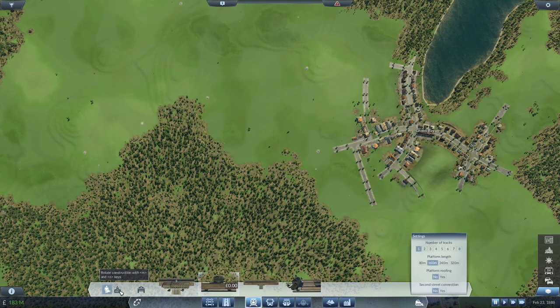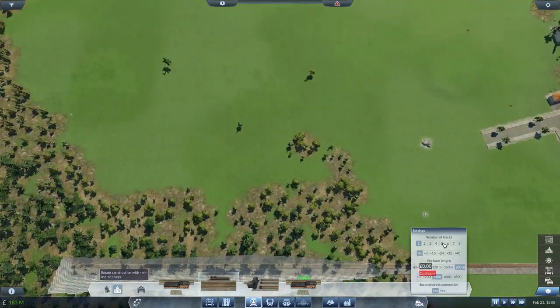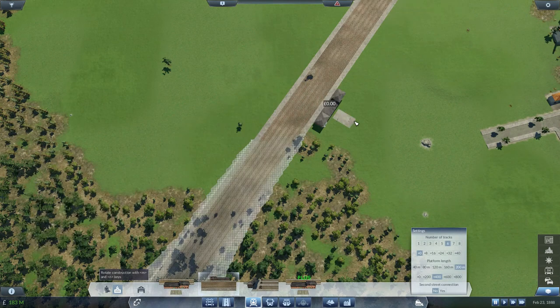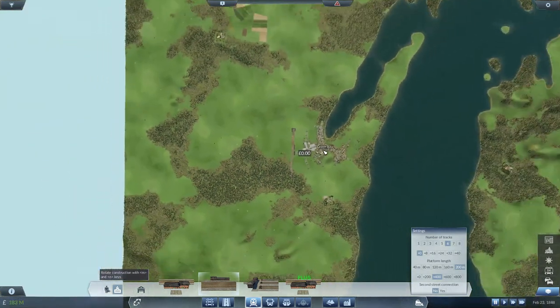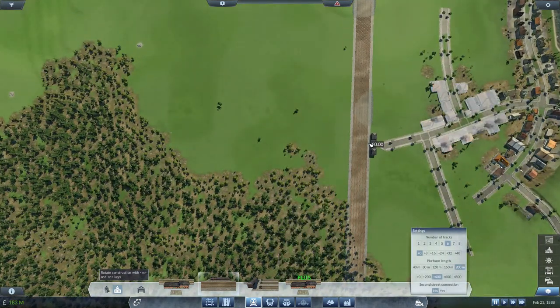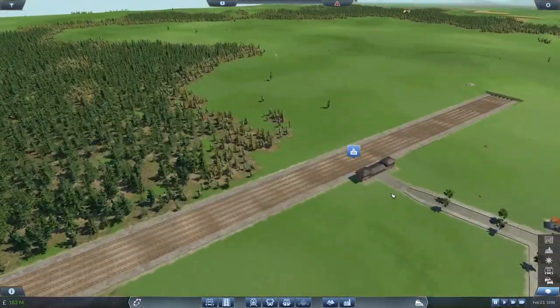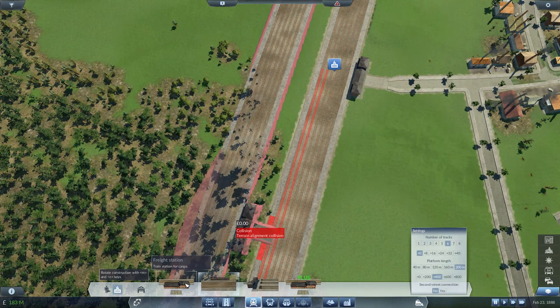We're actually going to put the freight station — the ones that don't have a middle platform. So we're going for one of those, and we're going for six platforms. This is going to be interesting because of how we're going to have to do this. We'll do it like that — yeah, that looks good. That was a really weird thing that just happened, but that will do.